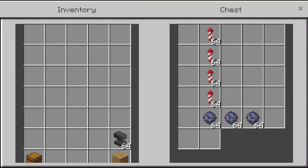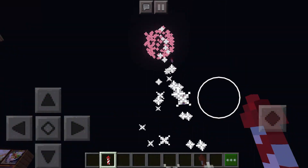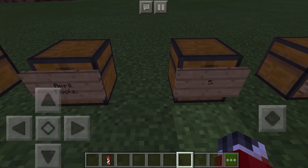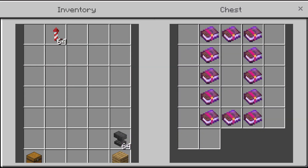At number 7 we have fireworks, because fireworks are cool. At number 6 we have books. I ranked books higher than bookshelves because books can be used for multiple things, including making bookshelves and written books, which you'll see in just a second.